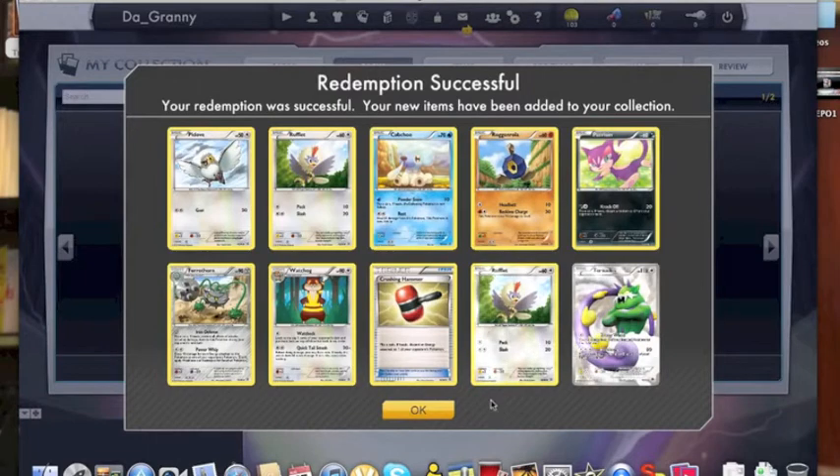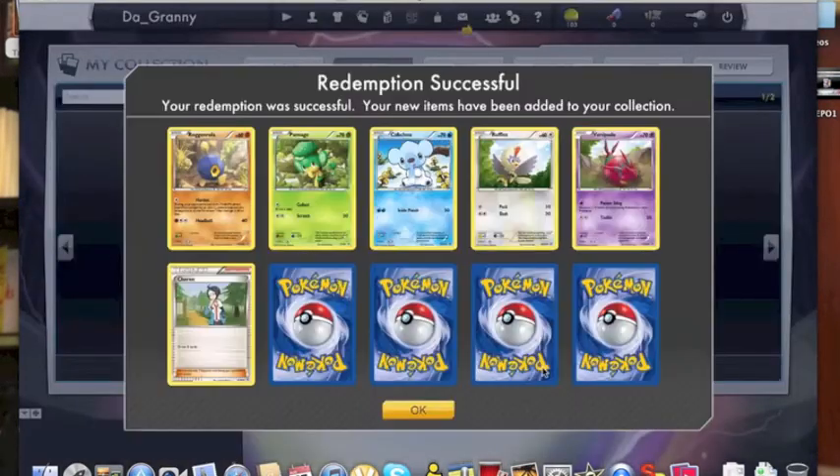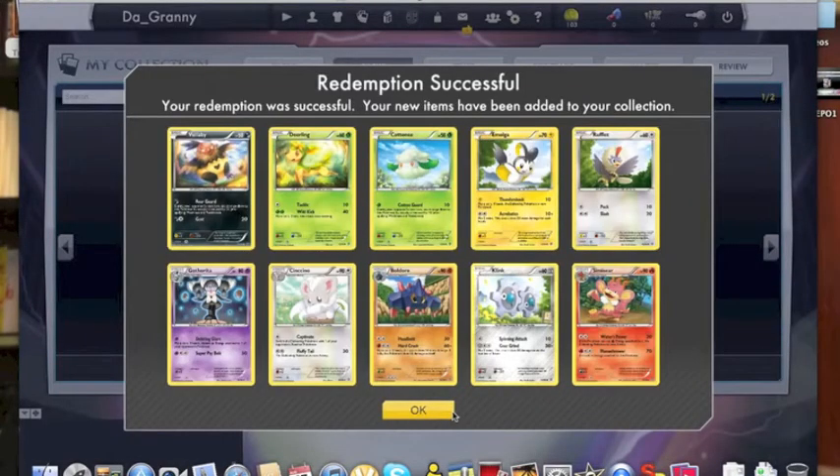There's another Tornadus full art, by the way. My Zeal deck is actually running the Terrakion from Emerging Powers because I only have one Terrakion — it's just a filler for now. I'm hoping to get another Terrakion from Noble Victories. I can't actually play Darkrai because I've used probably over 125 codes on Dark Explorers and have not pulled a single Darkrai.